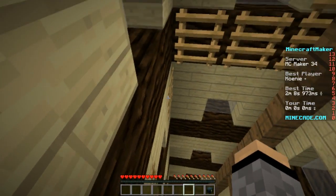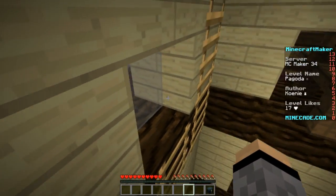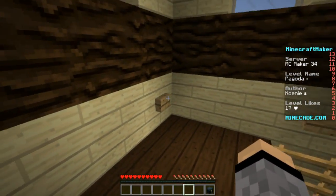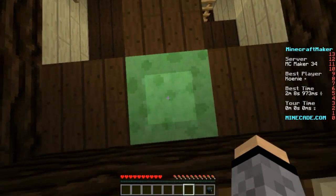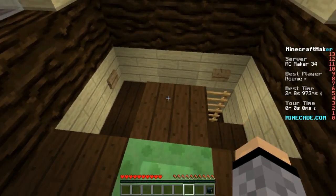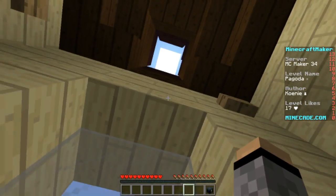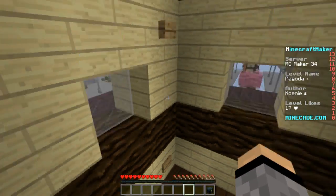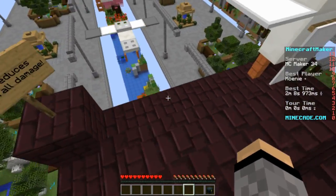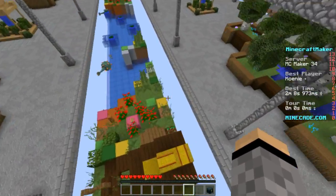Go up, go up, go up like this, go this way. Then stand here, press this button and... almost. Go up like this. There we go. Now land on the hay bales. There we go.